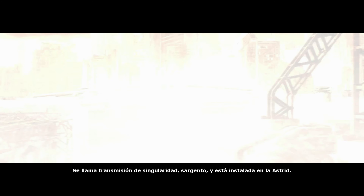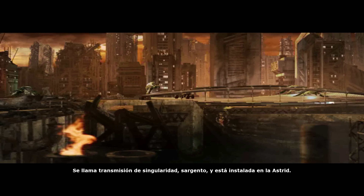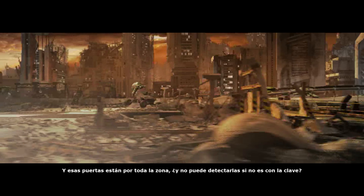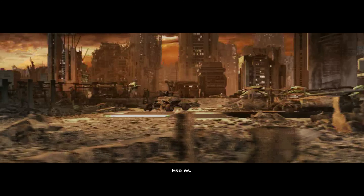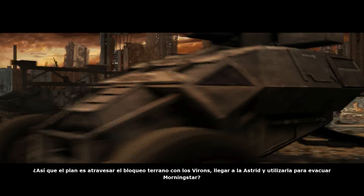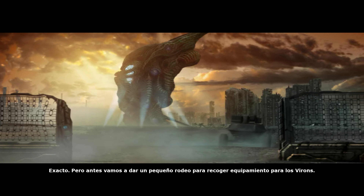This rogue agent found a super alien gizmo that could open jump gates that break through the galactic barriers. It's called a singularity drive, sergeant, and she installed it into the asteroid. These gates are all over the place, but you can't detect them unless you have the key. So we're going to go past the Terran blockade with the virus, get the asteroid, and then use it to evacuate Morningstar.